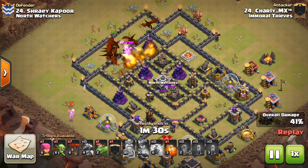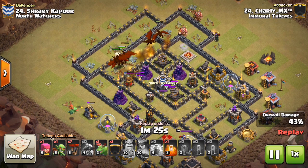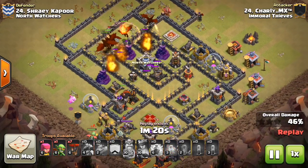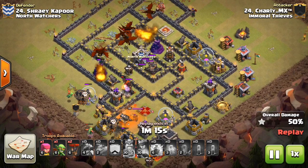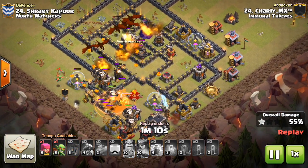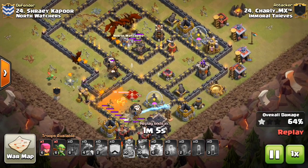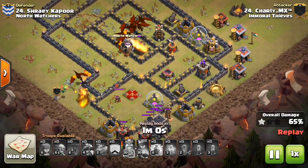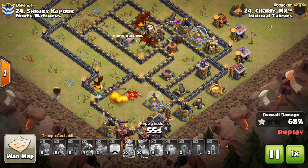Now he comes in with the dragons, sending them in on that spot of the base that doesn't have a whole lot of air-targeting defenses. It definitely helps that the X-bows are pointed down — that's quite a bit of damage that's not going to be used at all in the form of those X-bows. He drops in a Lava Hound to tank for the air defense, drops in some balloons, and has the poison for the queen. The balloons might have been a little bit early because the queen starts taking them out, and within a few moments pretty much all the balloons are dead. But the dragons are still up, and there are only a few air-targeting defenses left. It was a good angle, good plan.